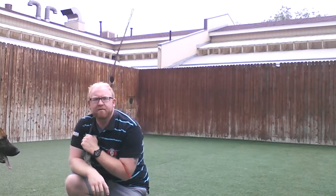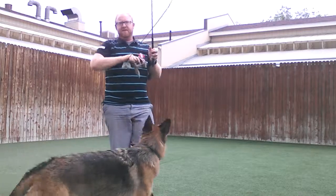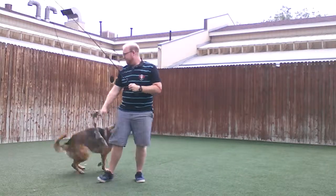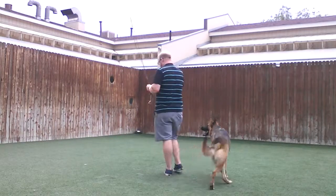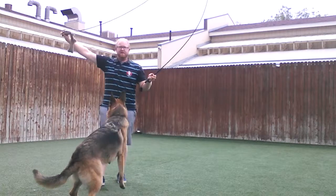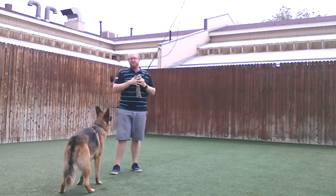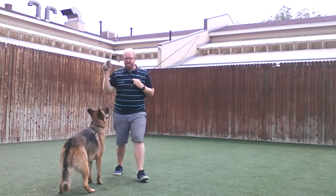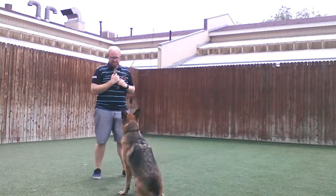We've been playing for a little bit and we're going to work on a default down. I'm going to help her on the first few and then expect her to do it. I'm teasing her up a little bit. See how she wants to jump — the inclination if the toy is up high is to jump more. Versus if we teach her that if she lays down, she starts the game.